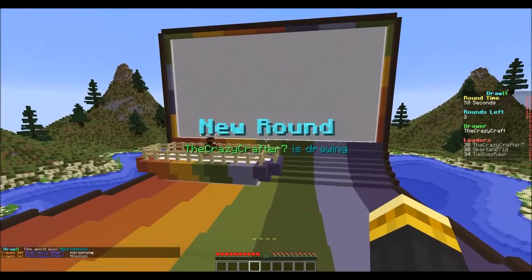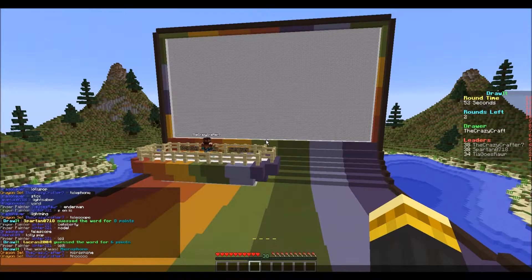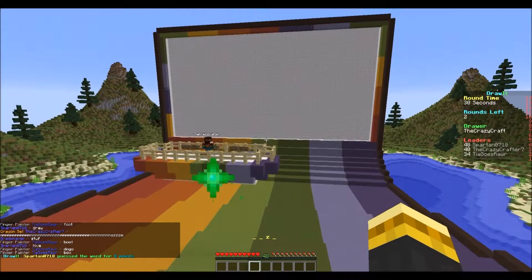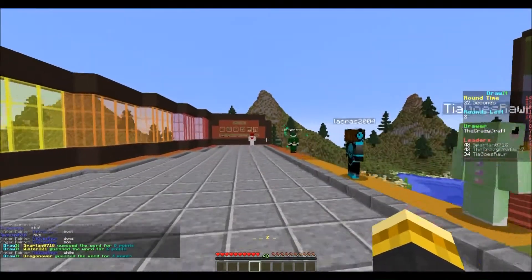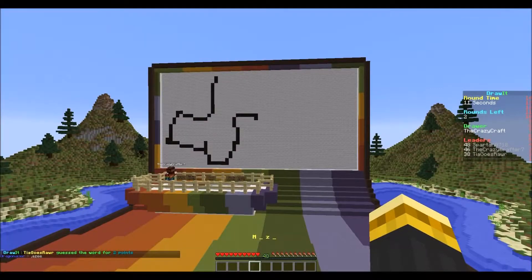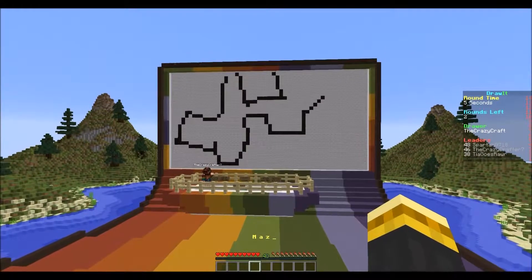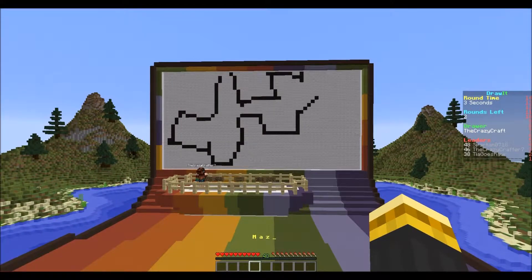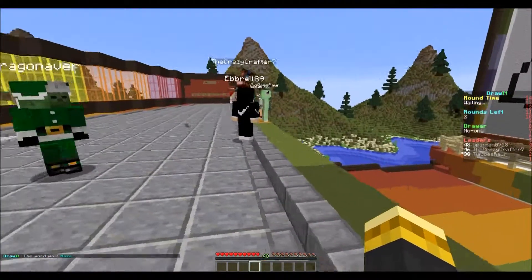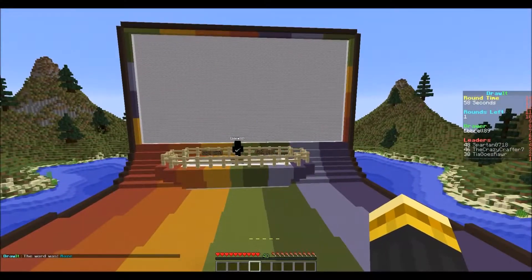All right, Crazy Crafter Seven, let's see what you've got. Four letters — she gave us the answer, oh come on. That doesn't even look like a maze, that looks like a continent. Look, it's Europe — no it's not, I'm sorry, never mind guys, don't listen to me. That is not a maze — you do not know how to draw a maze. Actually, I don't know how to draw a maze either, so it's okay.